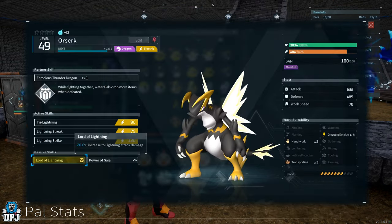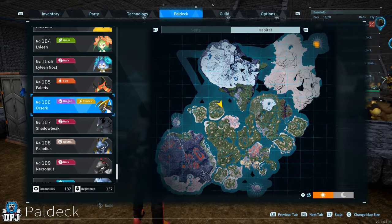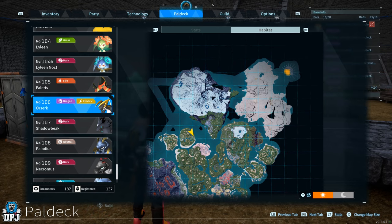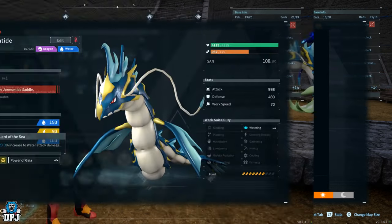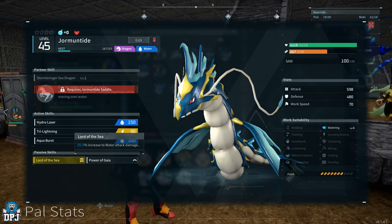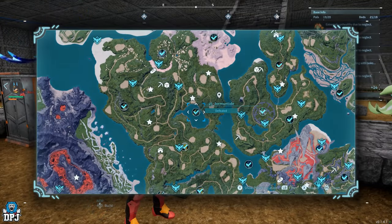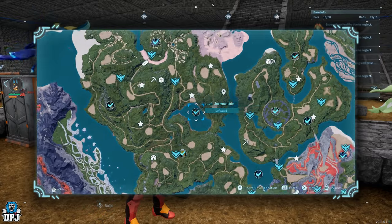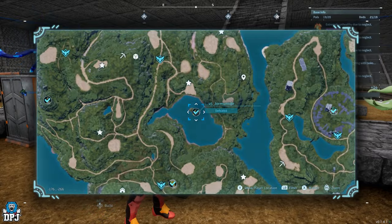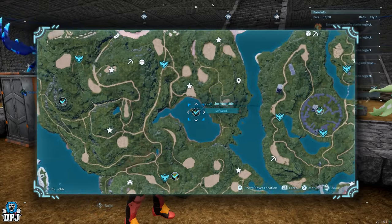We then have Lord of Lightning, exclusive to Alzerk. Go out and capture Alzerk and there's a chance you will get Lord of Lightning, which gives a 20% increase to electric damage dealt. We then have Lord of the Sea, exclusive to the world boss Germantide. Every time I've caught this guy he's had it on him, so it may be a guarantee. Lord of the Sea gives a 20% increase to water damage dealt, so if you're breeding up water pals this is a must.